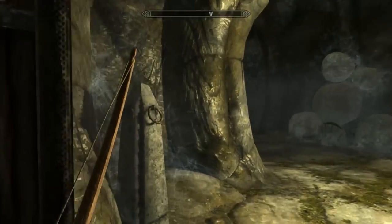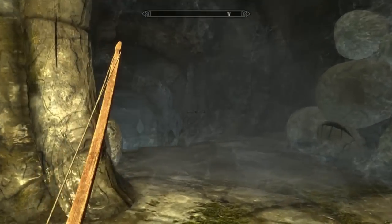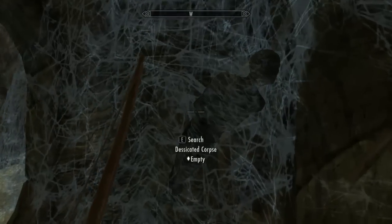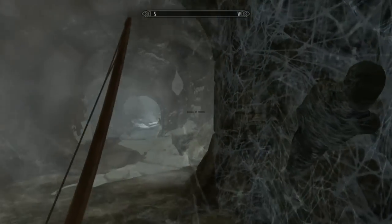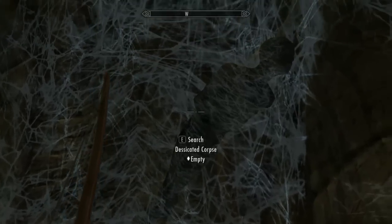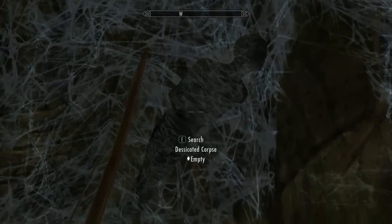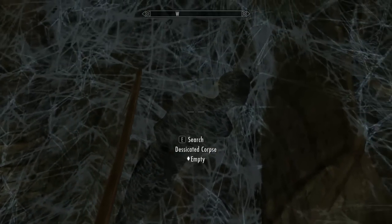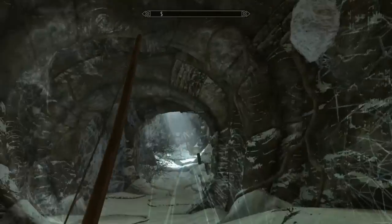This looks like a domain of spiders — spiders and bandits cooperating is never a good thing, or a logical one. Just an aside here, but this is a desiccated corpse — it specifies so in the description. In the tutorial, there is a similarly desiccated corpse; however, they spell it D-I-S-S-I-C-A-T-E-D. So there's an oddly misspelled 'desiccated corpse' in the tutorial — if you look for it, you can find it.